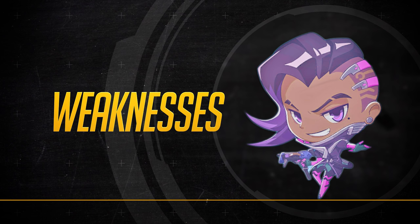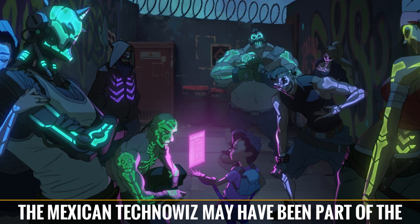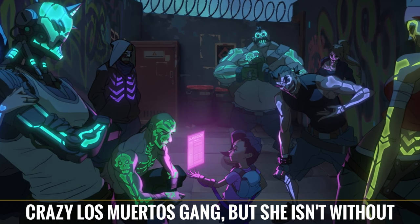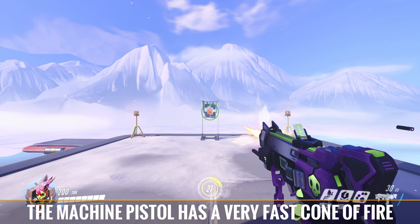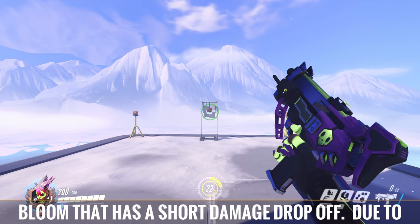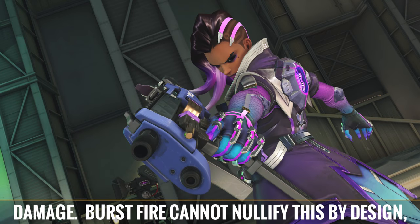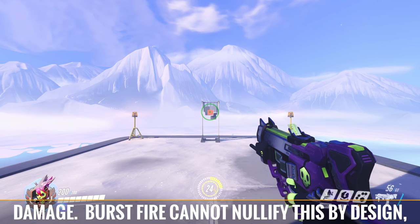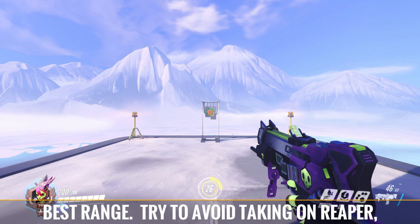"I think you're in over your head." The Mexican tech wizard may have been part of the crazy Los Muertos gang, but she isn't without a few weaknesses. The machine pistol has a very fast cone of fire bloom with a short damage drop off. Due to this, she needs to get in fairly close to deal effective damage. Burst fire cannot nullify this by design, and her 200 health can be wiped out fast at her best range.